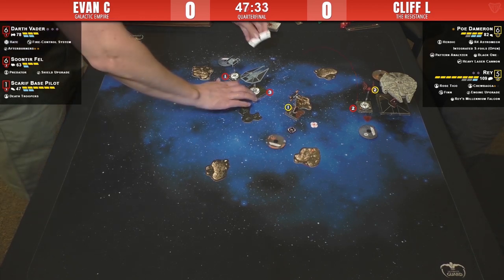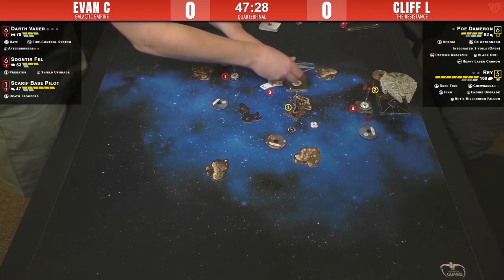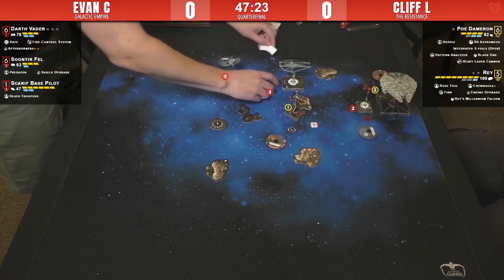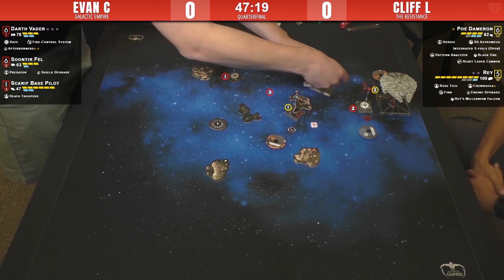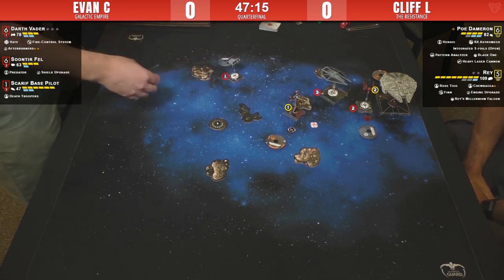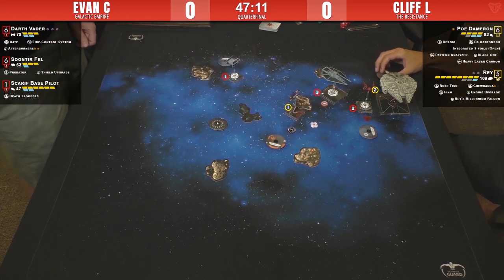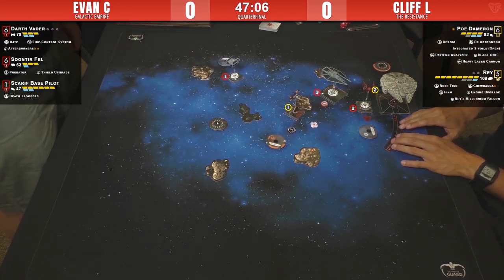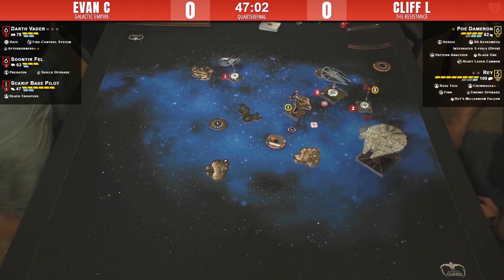Soontir is going to have to spend some time going around this rock before he gets another useful shot. The Scarif is going for it — looks like a one-bank or two-bank. Plenty of room. I'm seeing a hard-two from Poe, or maybe a talon roll to face-to-face. It's a three-bank — gonna try to use the rear arc.